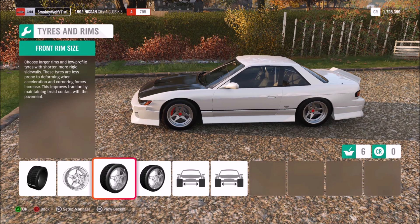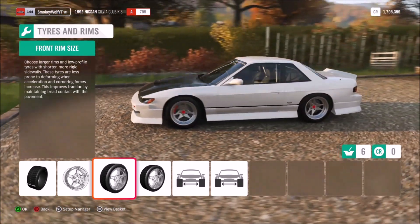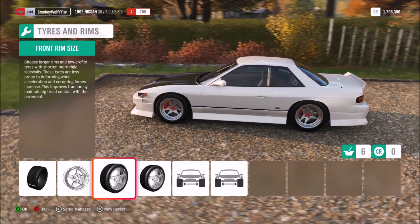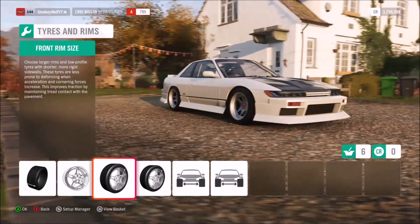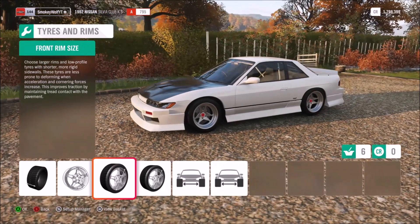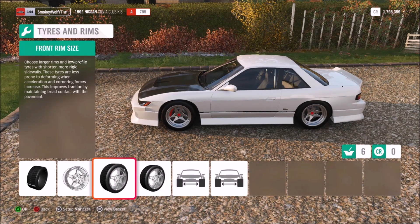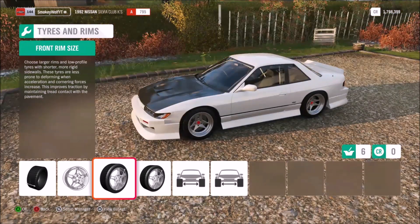Now we'll head into CarX Drift Racing Online and try to do the same thing - build the most crazy drift spec Nissan Silvia S13 and compare the different options. We'll talk about which game has got the better options, which game has unique stuff the other doesn't have, and at the end go over which game we think has the best customization overall. Let's go.